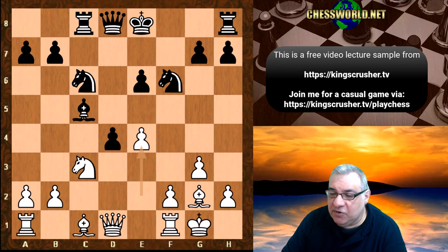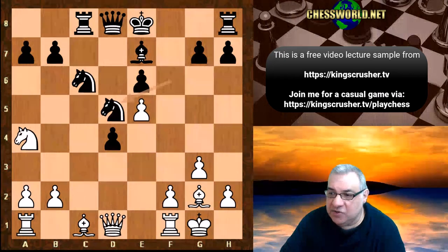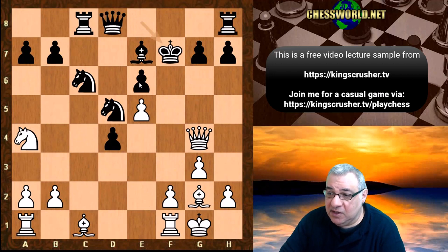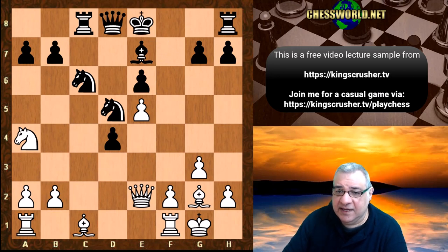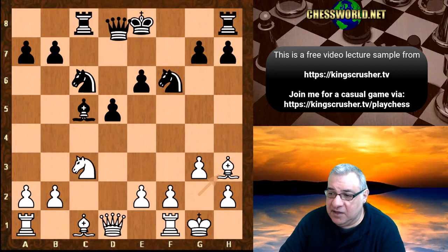D4 is problematic for black after Na4 and e5 — this position with Queen g4 and e6 is very vulnerable. That's unfortunate for black, losing castling rights, and white will be better overall. Bishop h3 though was played, which creates some problems for black. Queen e7, and now Bishop g5.